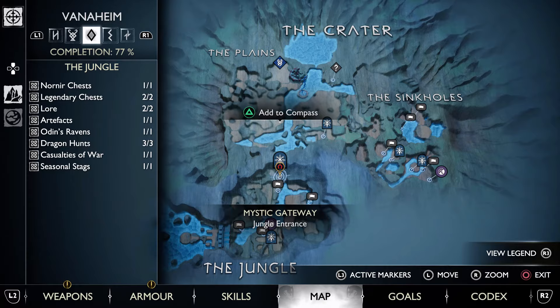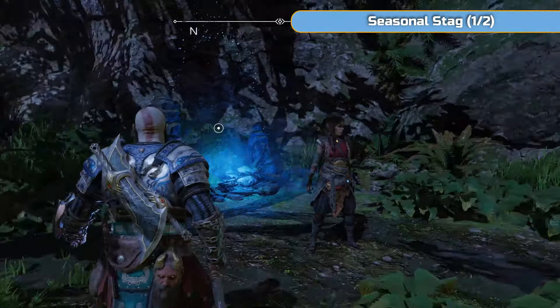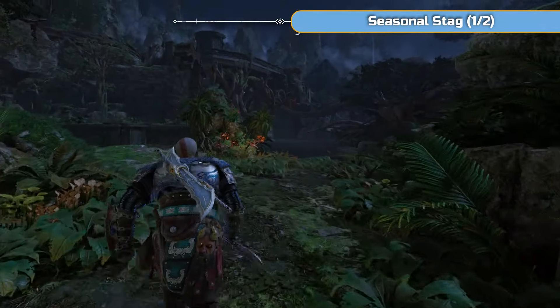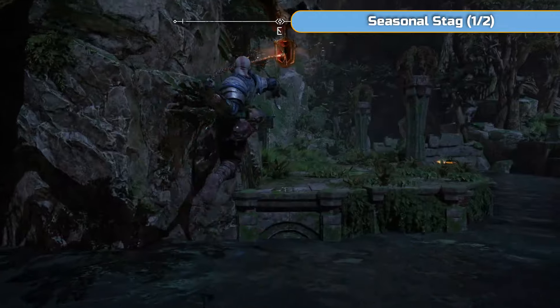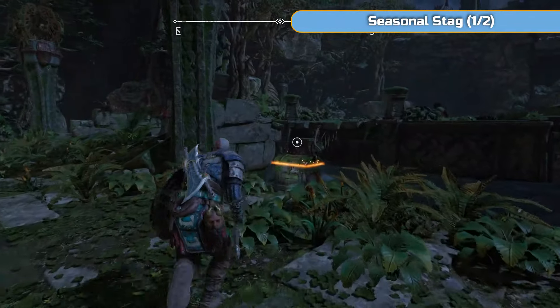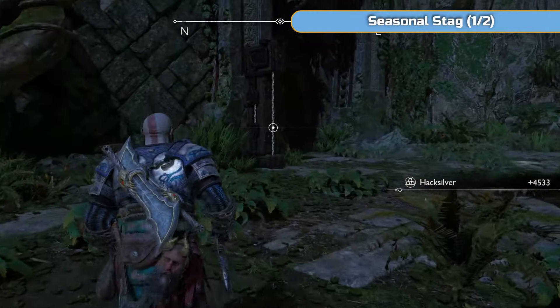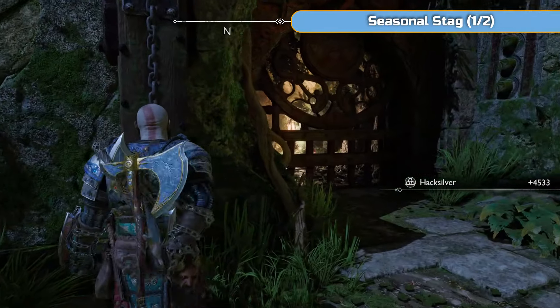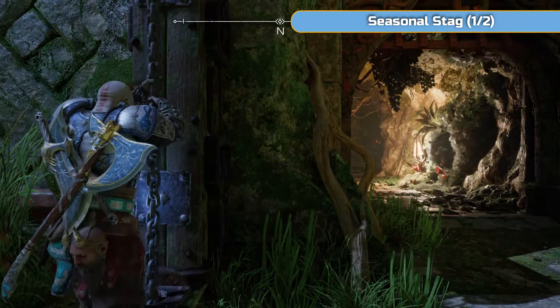I'm going to actually start down in the jungle and we're just going to go backtracking a little bit first. So go and do the jungle first and then come back and do the plains if you've not already done that. I'm doing everything post-story as well because there's some tough boss fights in these areas, so it's definitely better to do this after the story.